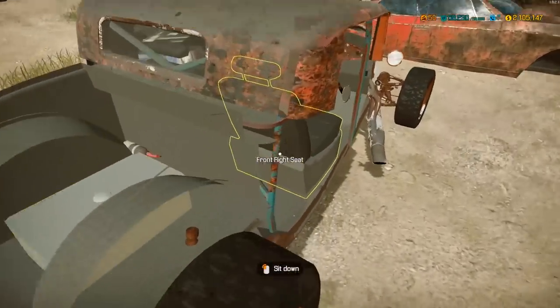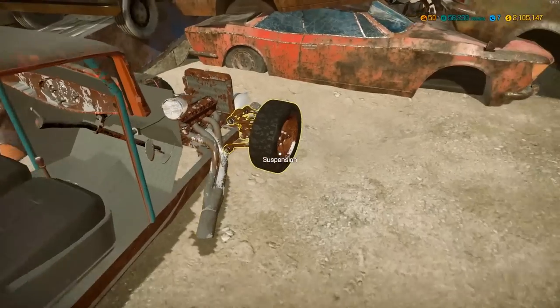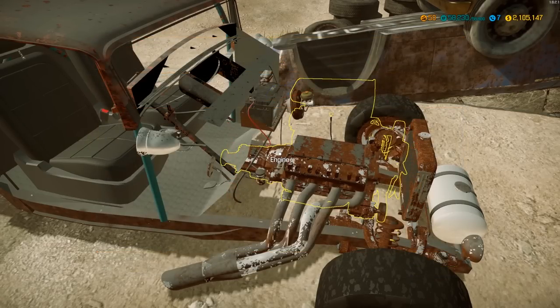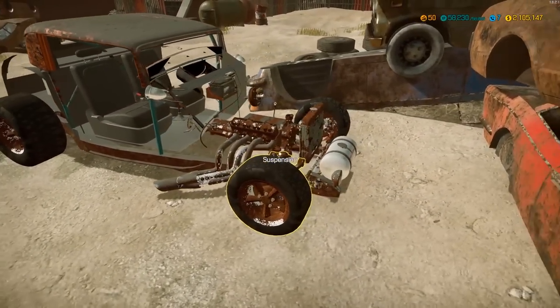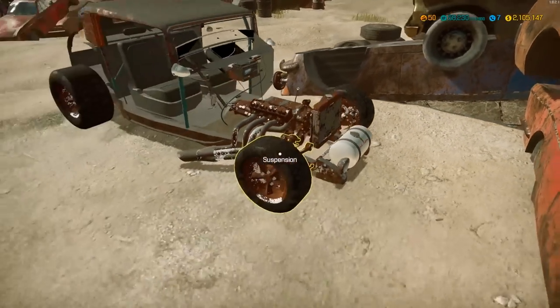It is even a chop top, roll cage — you name it, it has it. Fat tires, slicks, it's got it all. Right here it's a Ford 1932, and this one's a supercharged V8. Obviously it's not of the era, but it's got a V8 supercharged overhead valve in there. It's an absolute monster by all appearances — looking pretty good.